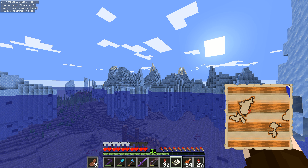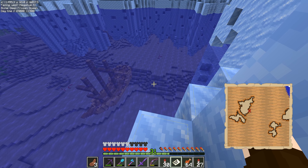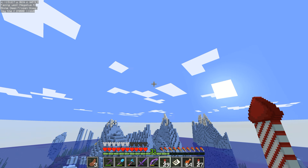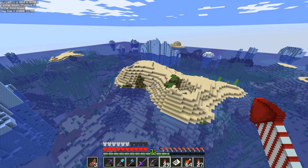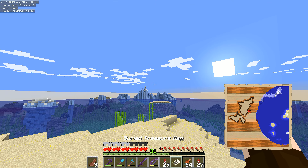52 blue ice and a stack of packed ice as well. That's looking pretty good. We've both got a buried treasure map. My buried treasure map says to go southwest. Southwest from here. Which way do you want to go for yours? Southeast. No, southwest.